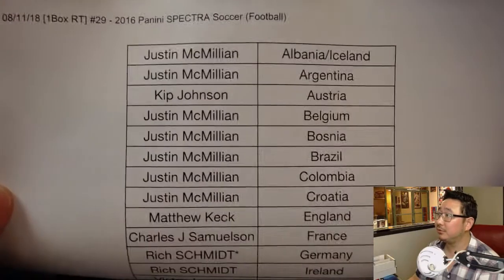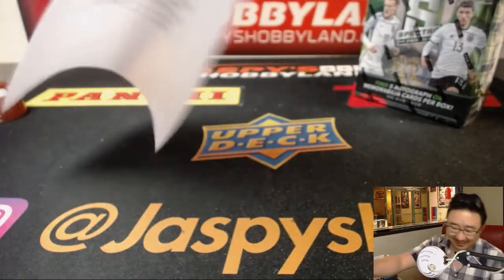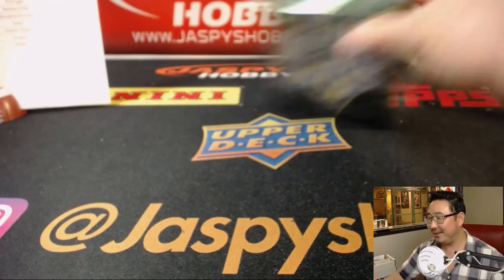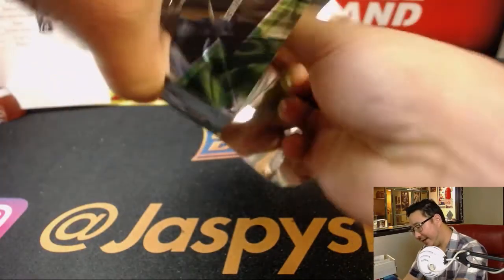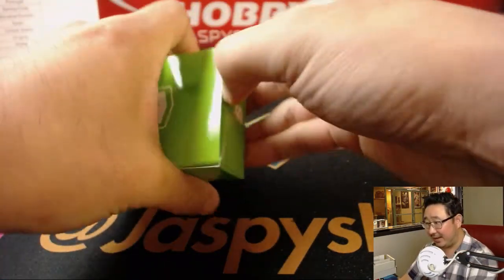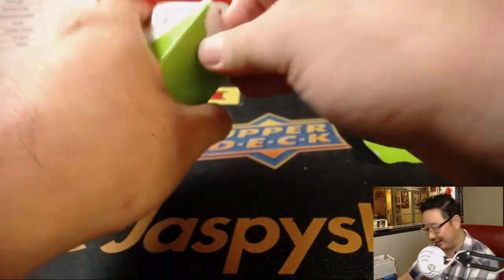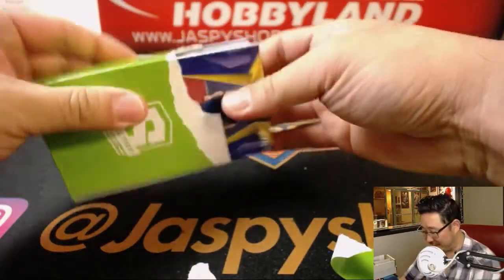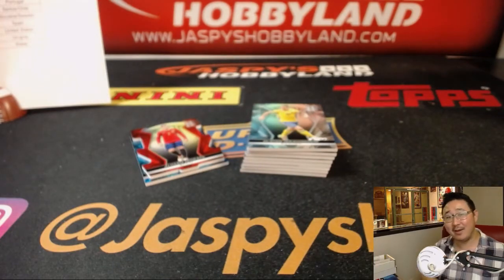It could happen to you — remember that movie? Rich remembers that movie. Rich has Last Spot Mojo as well. Rich, do you remember that movie? Nicholas Cage, I think it was. I forget who the female lead was. I think Nicholas Cage is a teacher? A cop, maybe? And he buys a lottery ticket for some reason and tells the girl, 'Hey, if we win, we'll split it' or something like that. And then they fall in love, I assume, and live happily ever after with a ton of money. I don't know why that popped into my head. I don't think I've even seen it.